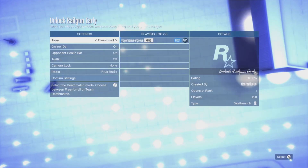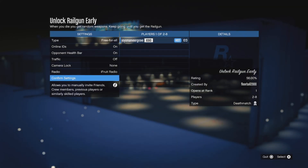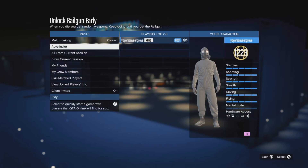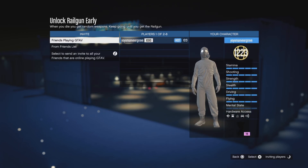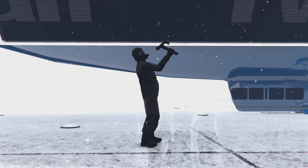Once the job appears, simply start it up. When the job menu comes up, you don't need to change any settings — just invite one friend or one random person and start the job as-is.